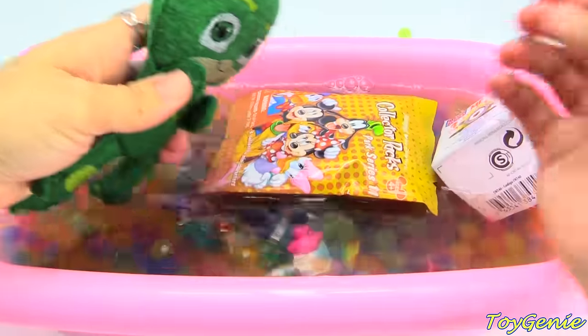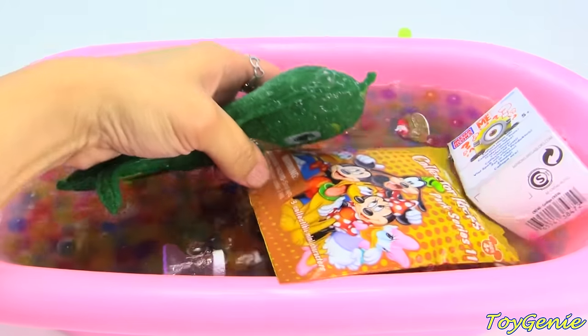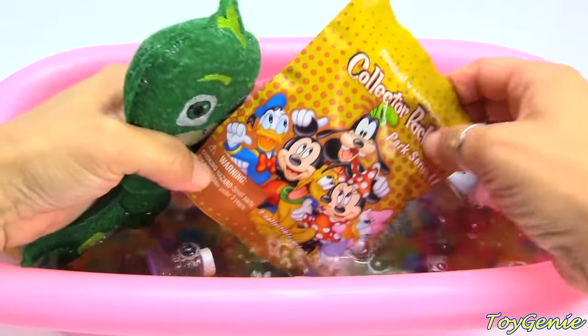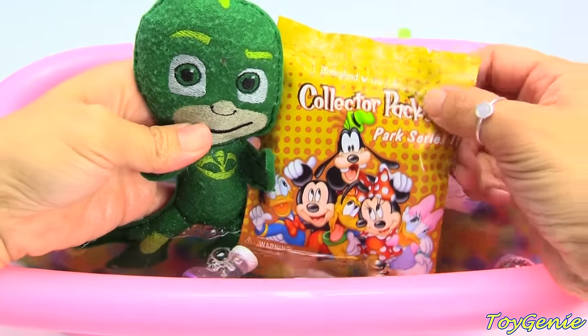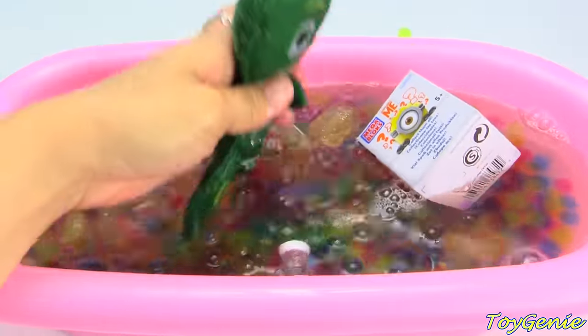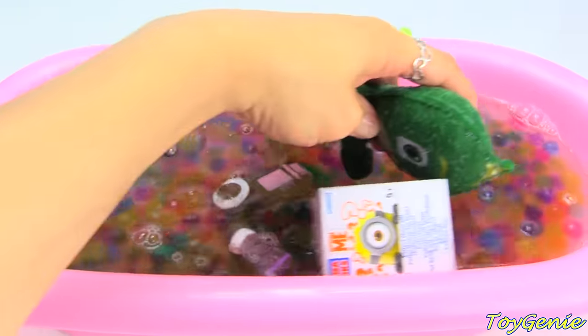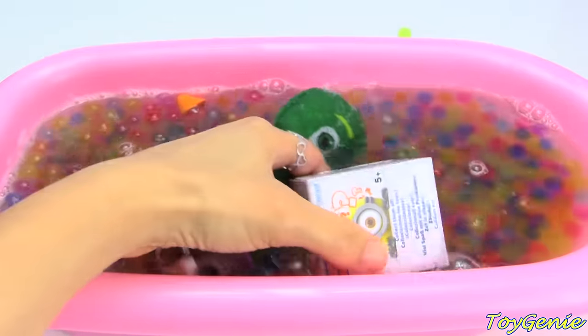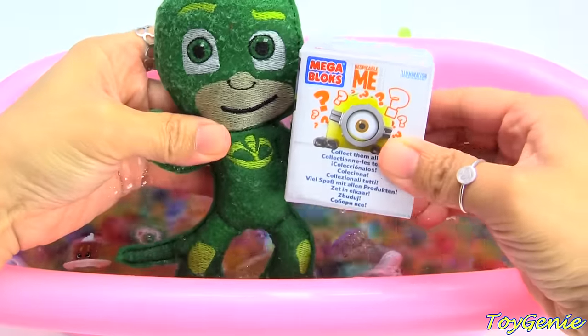We have Gekko! Super, super awesome! And he's gonna dive for some surprises too. The very first one that he's got is a Disney Collector's Pack. And here's a box — what's this one? Come on, Gekko, you're super strong! Can you lift it? It's a Despicable Me Mega!